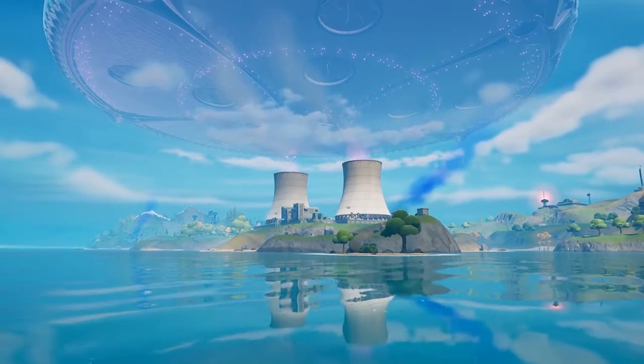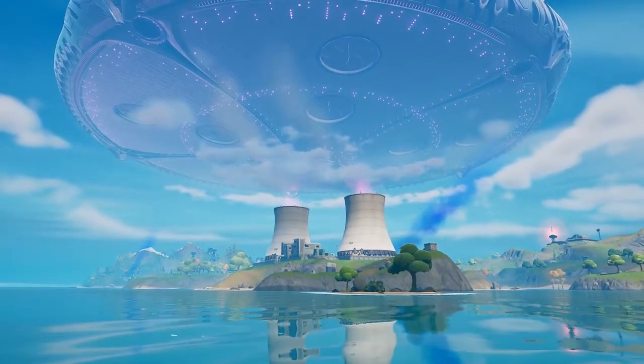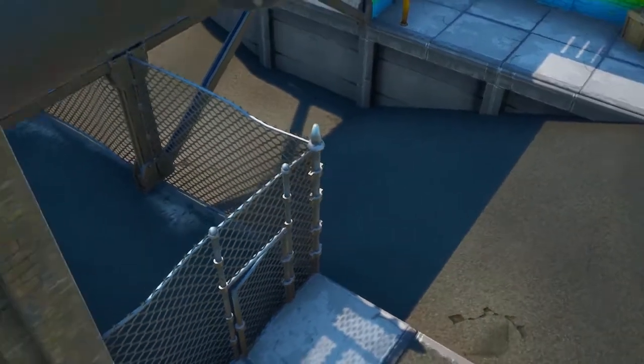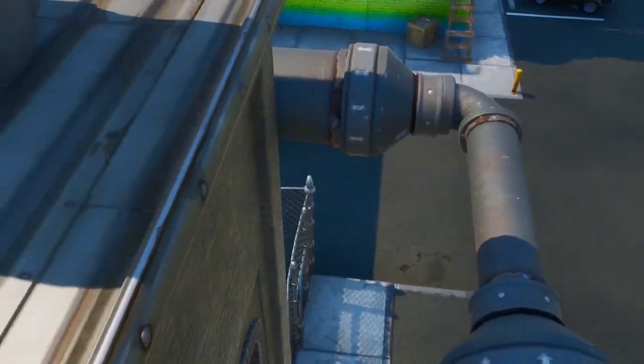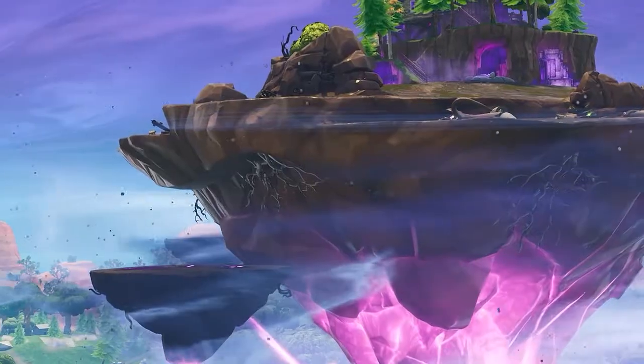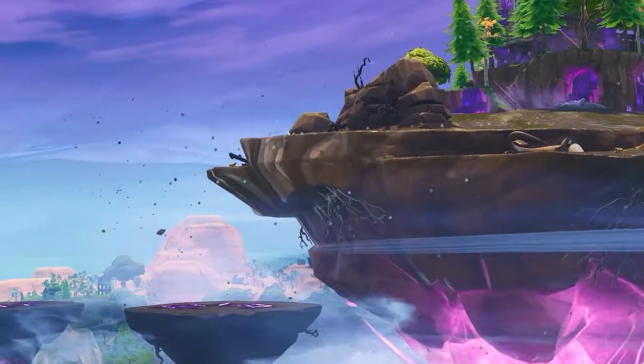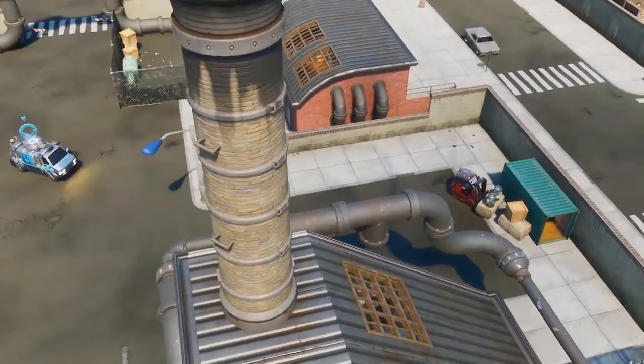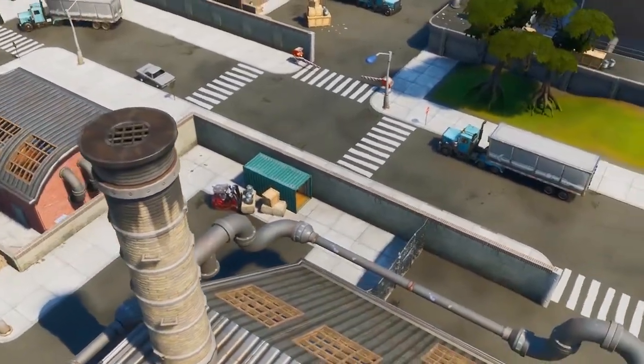If you guys don't know, during the event, the mothership is supposedly going to be abducting Slurpee Swamp, Corny Complex, and Holly Hatchery. And in the background of this trailer, at one scene, we can actually see what it will look like when Slurpee Swamp is being floated up into the air, kind of like what Kevin the Cube looked like in season six. I'll go ahead and play the full trailer for you guys right now — let me know if you guys can spot where it is.